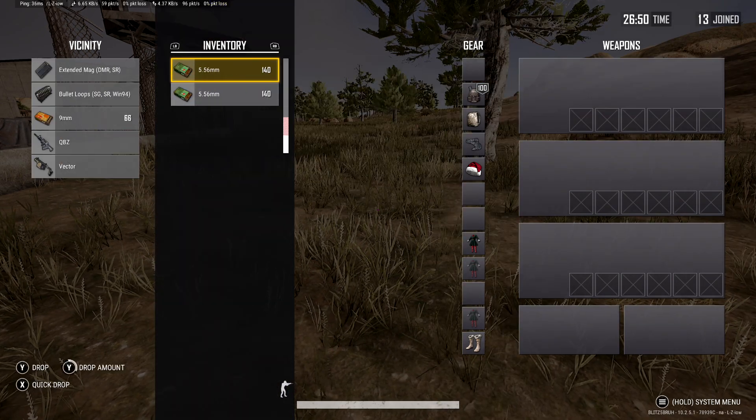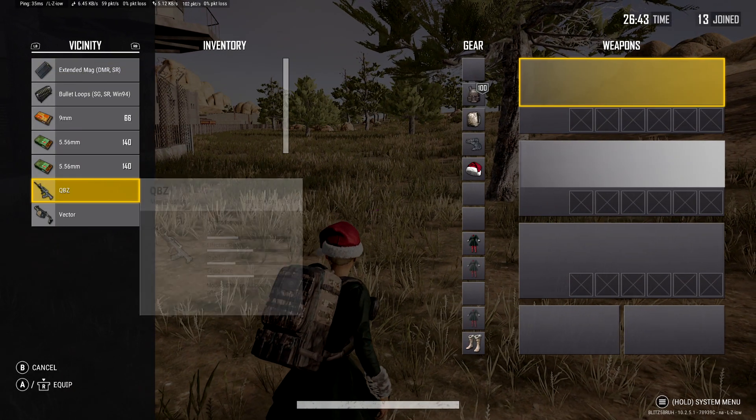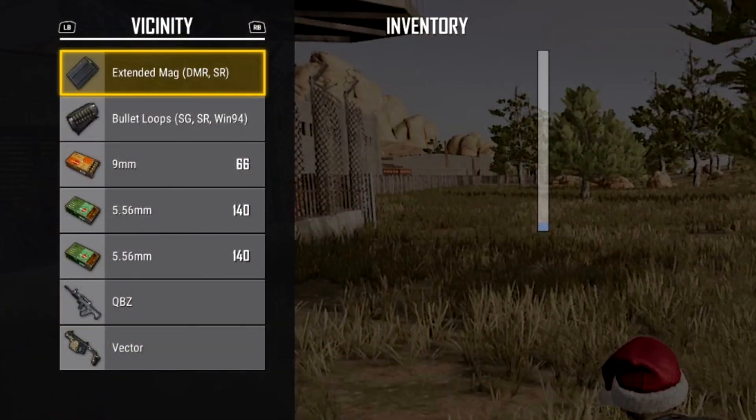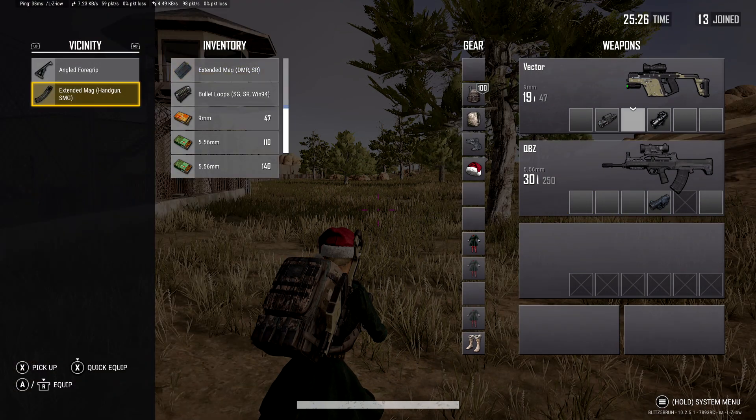For example, if you drop a fully kitted weapon for your teammate, all they have to do is equip the weapon and all the attachments will be there. In this test in training mode, none of the attachments appeared in the inventory, which I think is meant to help reduce clutter. If you want to drop an individual attachment or all attachments, you still have the ability to do so.